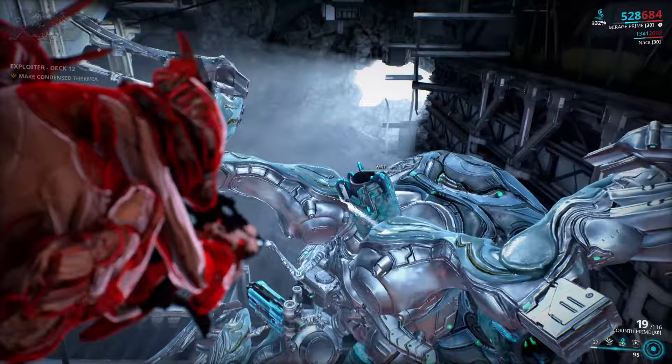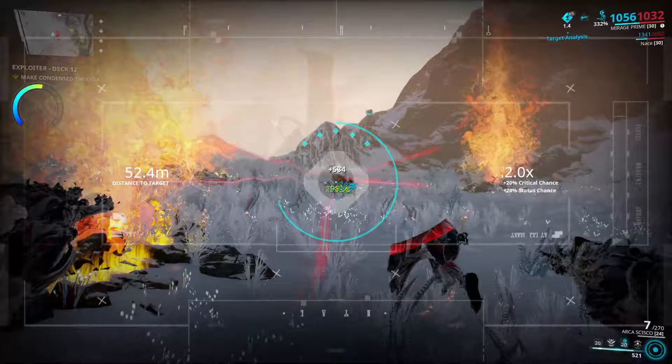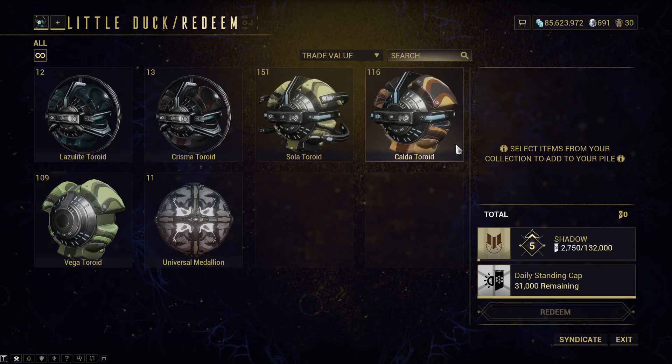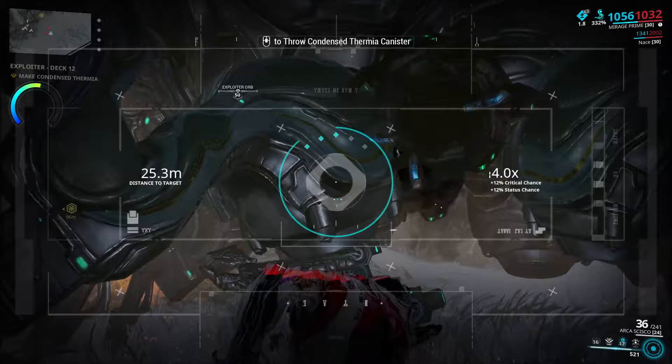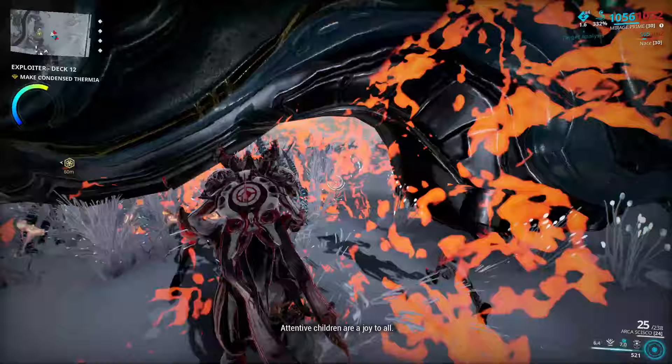And with that we have ended the toroid farming guide. There are a lot of things you need them for — warframes, weapons, standing, amp parts, and more. You also need them for advancing with Vox Solaris in the backroom. The first three normal toroids — Vega, Calda, and Sola — give you 1,000 standing each, while the boss toroids give much more: Charisma toroid gives 6,000 and Lazulite toroid gives 12,000. My advice is to not focus only on toroids but also look at other loot like relics, mods, and death bonds. It's just a game — don't burn yourself out over Warframe.